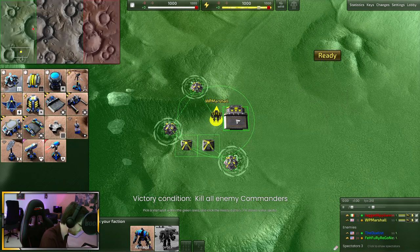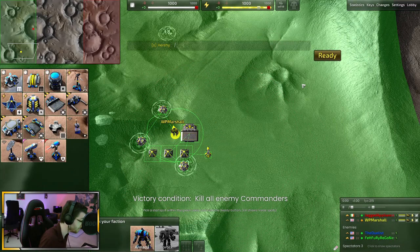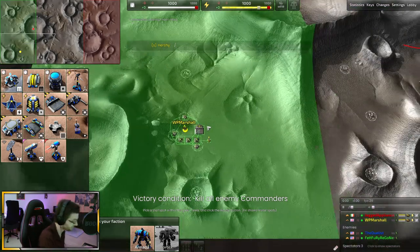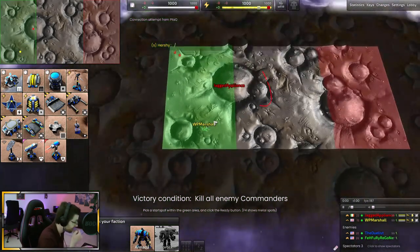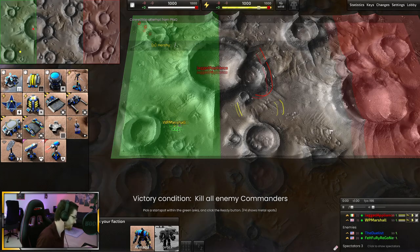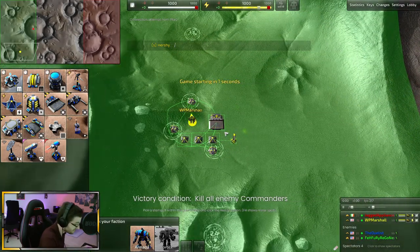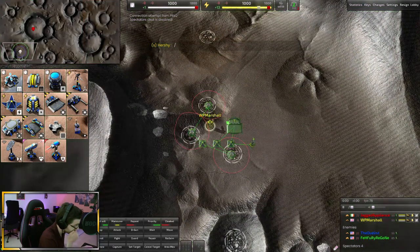Get that third solar up and going right away so you have enough power to build and assist. You can wait a little on the LLT, especially until you get another solar. Definitely get that third solar before thinking about building an LLT. In the meantime, try to build like four energy right away.